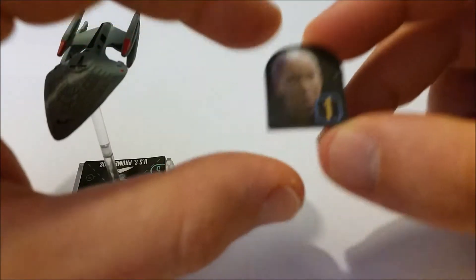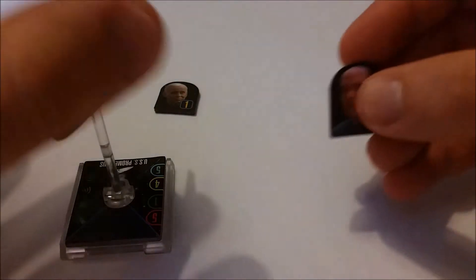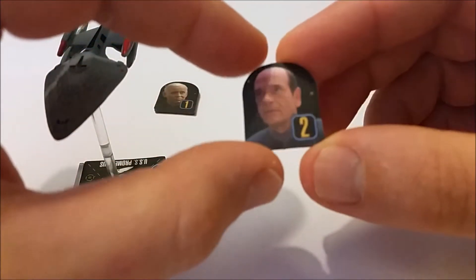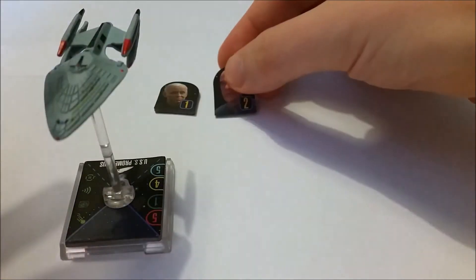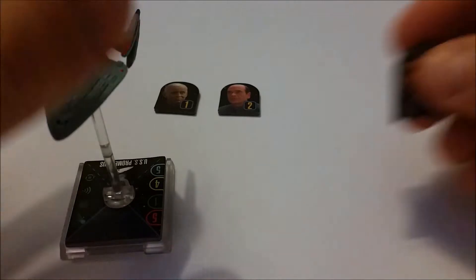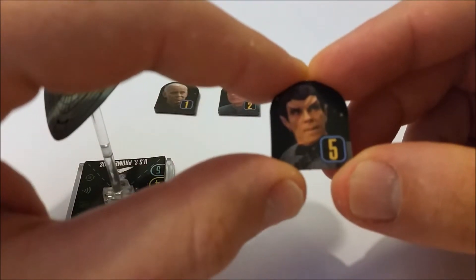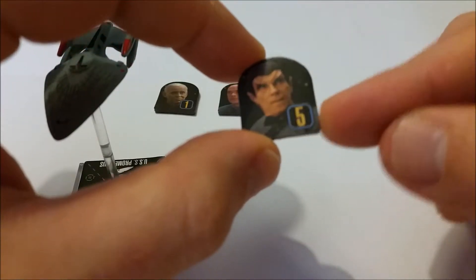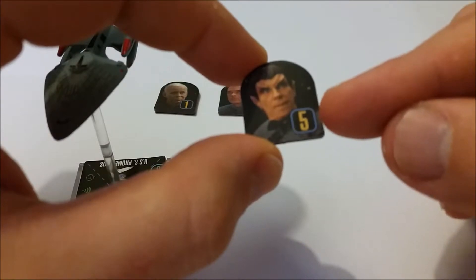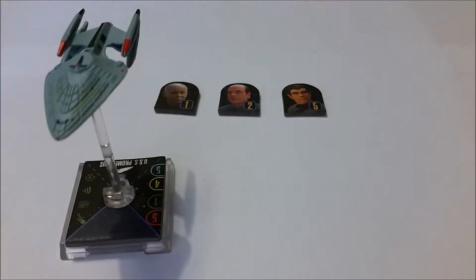Captain Keogh is your generic captain and comes with no features whatsoever. The second captain you can choose is the Doctor — a very interesting card. Your third choice is the Romulan Rekar, who was the Romulan hijacker in 'Message in a Bottle.' He is your highest scoring captain, coming in with a 5. He is Romulan as well, which we'll come to in a second.